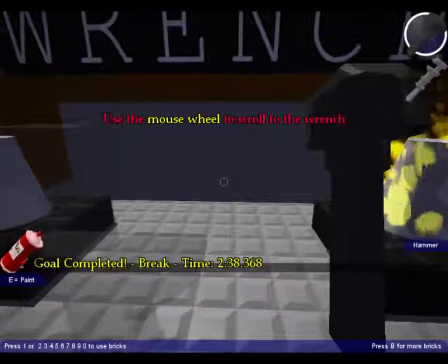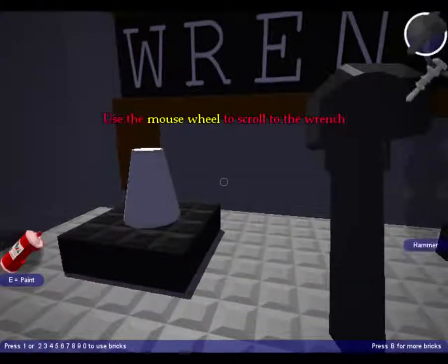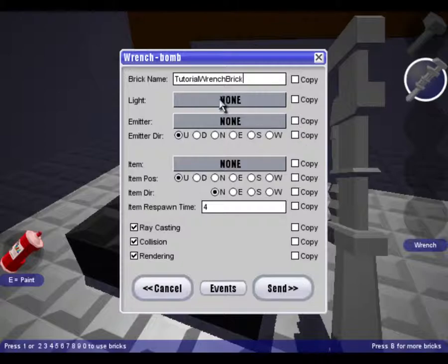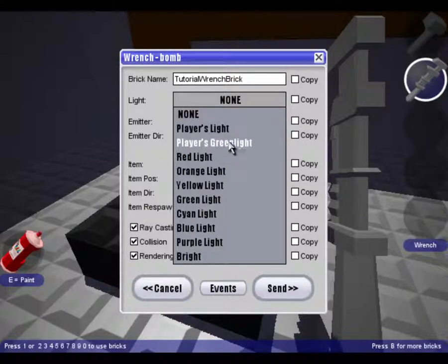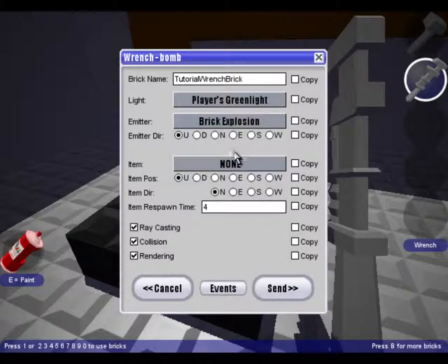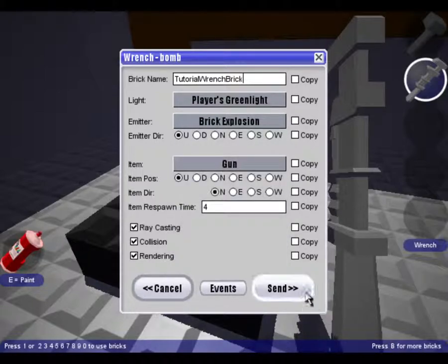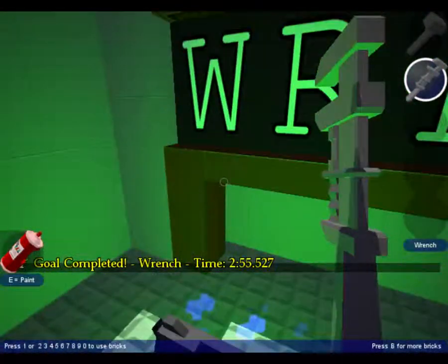Here's the wrench — I always use this to edit bricks. For light, I would use player screen light. Emitter would be a brick explosion. An item would be a gun. Then click send and it spawns a gun.